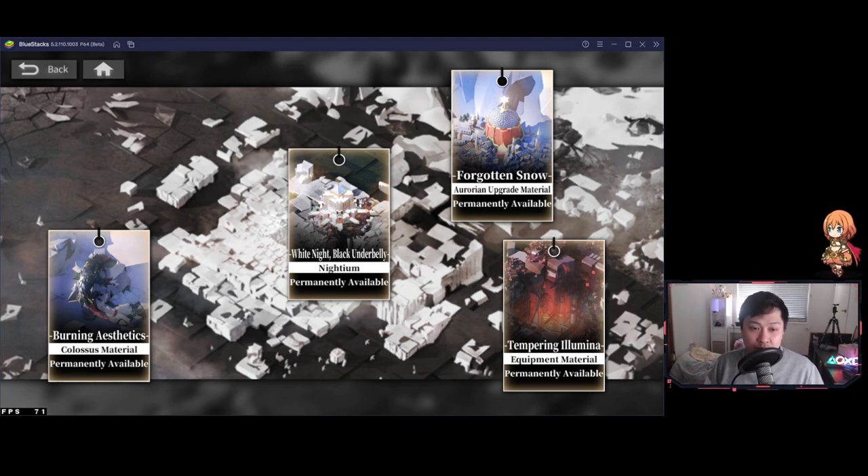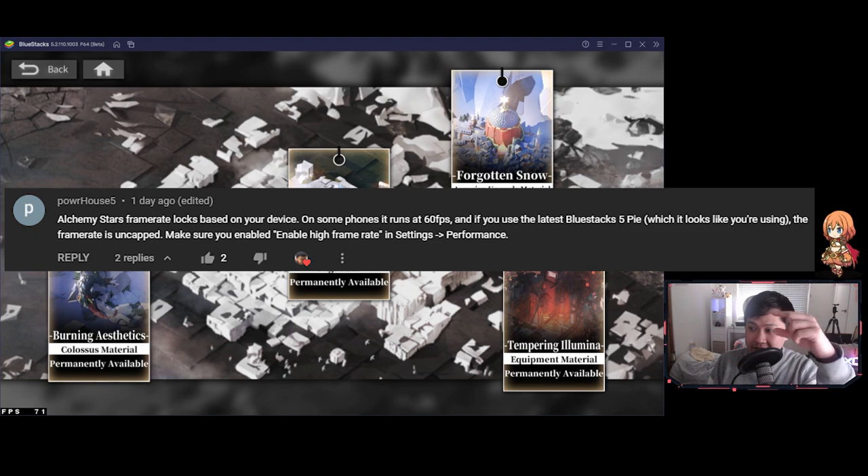I want to talk about this comment: on some phones it runs at 60 FPS, and if you use the latest BlueStacks 5 Pie, which I am actually using, the frame rate is uncapped — which is nutty. You just need to make sure you enable the high frame rate in the performance settings, which I will show you guys very shortly.